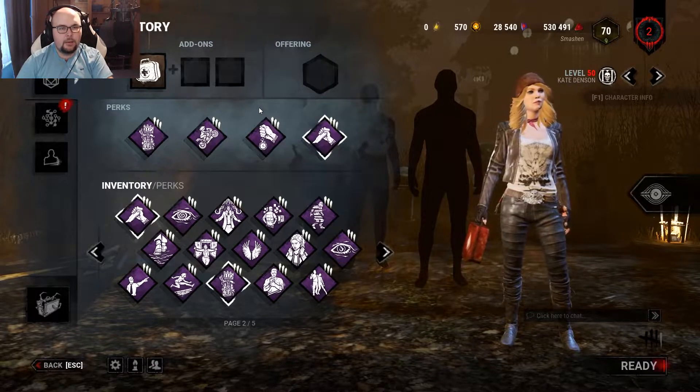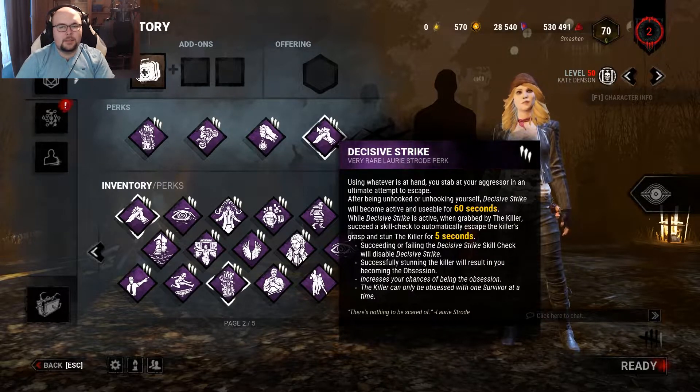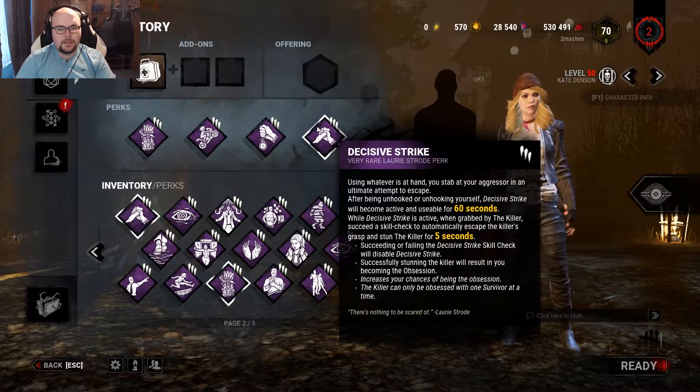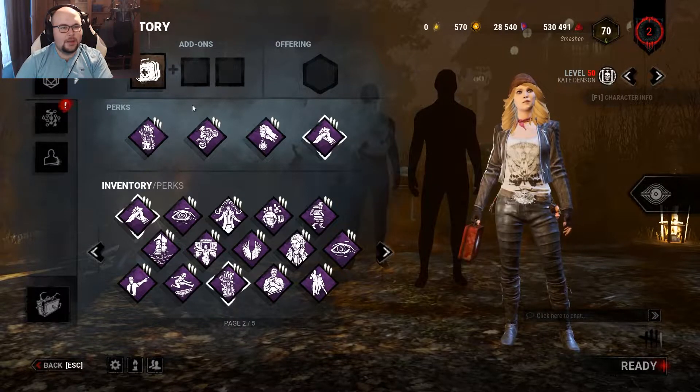The safer route is definitely to heal first and then go in for the unhook. And then if all else fails, I have Decisive Strike — so if the killer dares to tunnel me, I can stab him and he gets stunned for five seconds. This perk is active for 60 seconds after I get unhooked, so it helps me stay in the game a little bit longer.